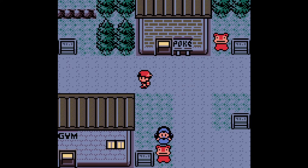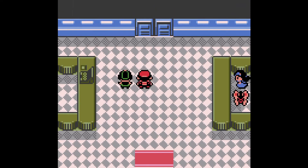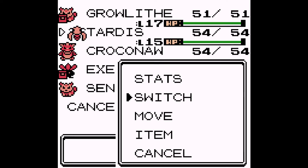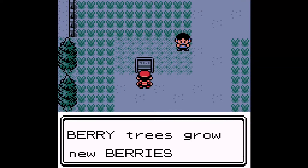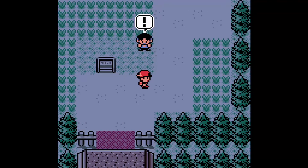That's all I needed to do in Azalea Town, so now I'm picking back up to where we left off. Let's go through this gate and see what awaits us on Route 34. First off, we're going to switch Tardis into the front to level him up, because both him and Execute have a slow growth rate. Berries grow new berries each day — make note of which trees bear which berries. Let's fight this guy.